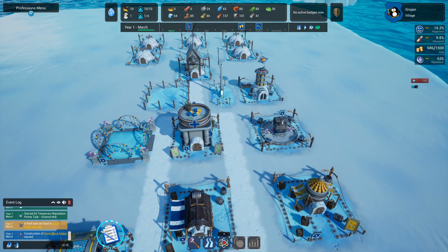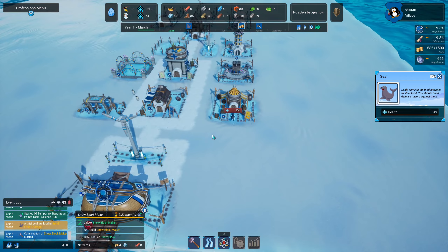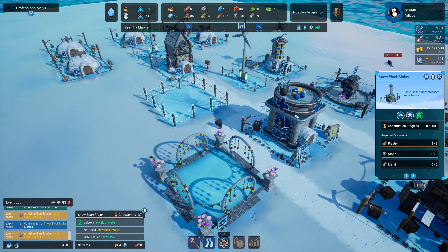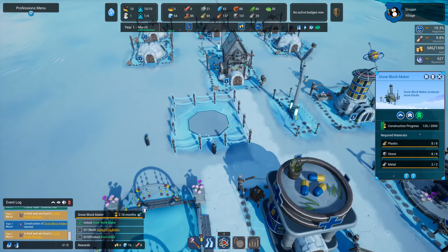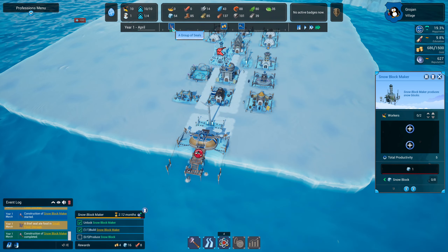Our next task is to unlock the snow block maker — which we've done — and then make five snow blocks. We'll accept that. We should just prioritize the build. We're in April now and we are going to get a group of seals attacking, and there's nothing we can do about it.